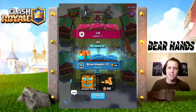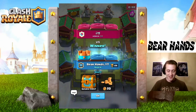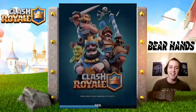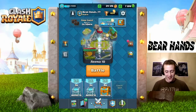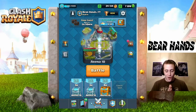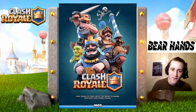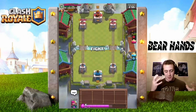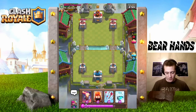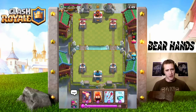We got a Golden Chest — I can set that to open while we sleep tonight. I need one more crown. I really enjoy putting my mind through the ringer with a deck I have no idea how to use. It's good for you though — growing pains. Maybe throwing Fire Spirits up at the bridge would force him to answer them.